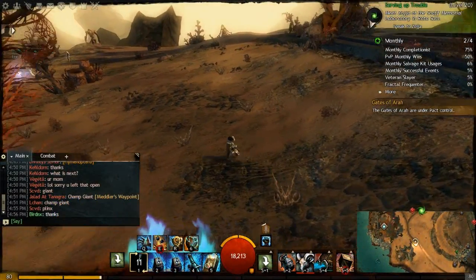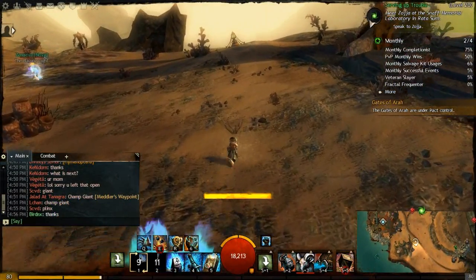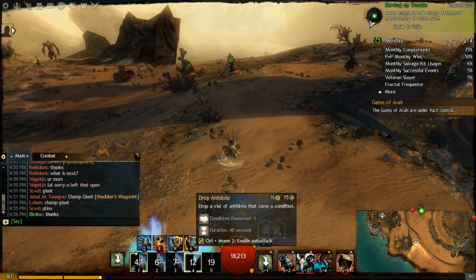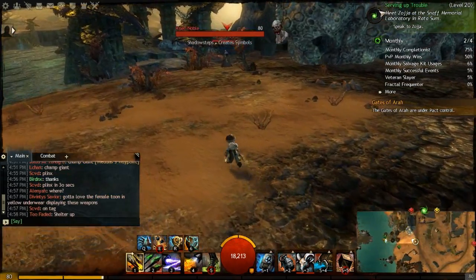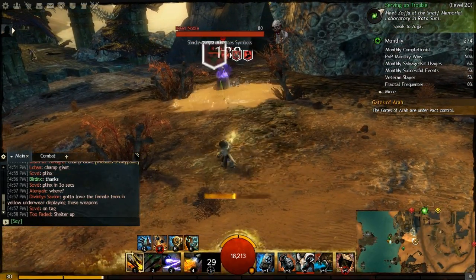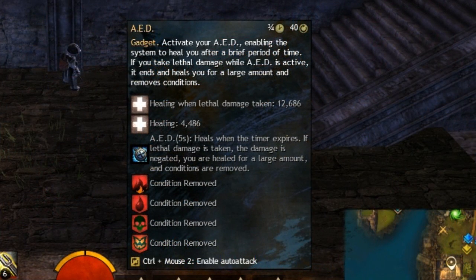The antidote on the Med Kit will now remove Immobilized if you're immobilized when you use it, so you don't drop it just out of reach. Glue Shot on the offhand pistol has had its projectile velocity increased by 50%. And the AED heal — when you take a lethal blow — will not only heal you but also remove all damaging conditions.